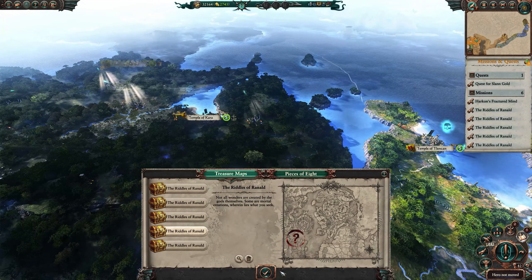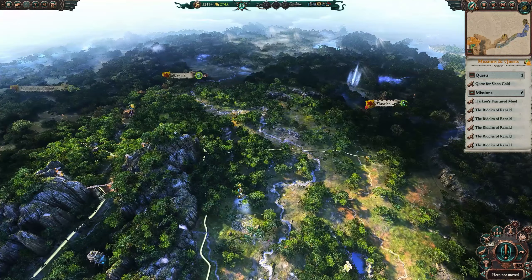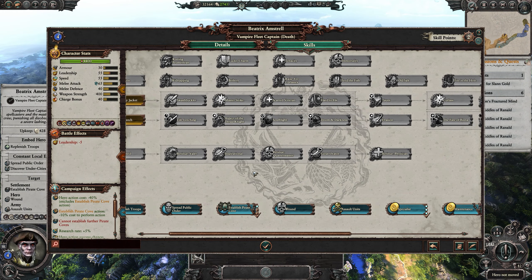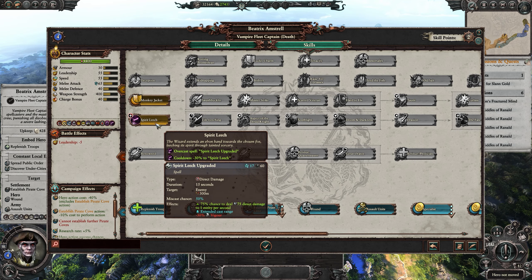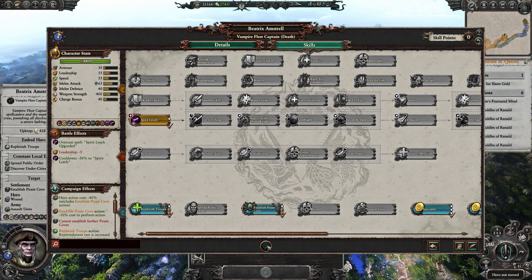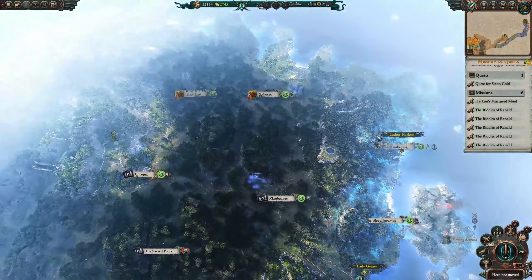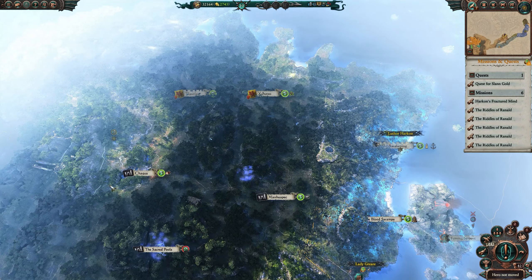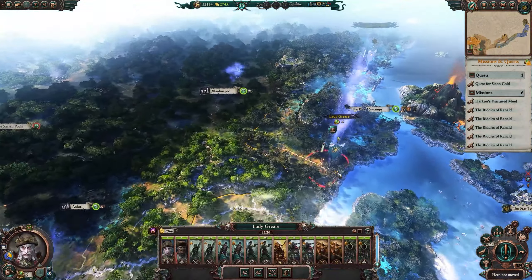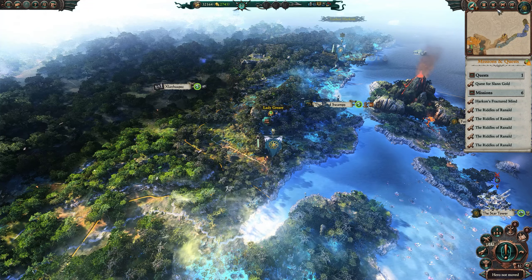We're going to set up a Pirate Cove at the Temple of Kara in about six turns. Beatrice already has that pirate cove ability, so we'll put her in an army: replenish troops and spirit leech for when she links up with Luther. As he comes in she'll pop up here, maybe grab that treasure, come back down, join, and they'll start fighting on a two-pronged attack into the Dwarf's territory. Everything's done — hero not moved. He's still spreading corruption, 61%, so just leave him down here a while.